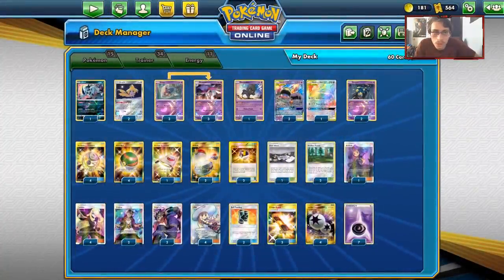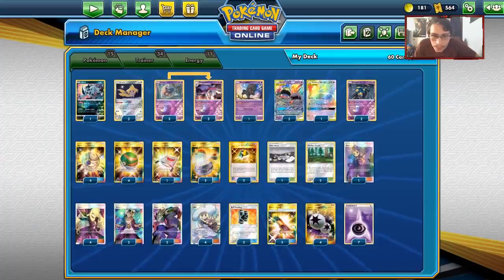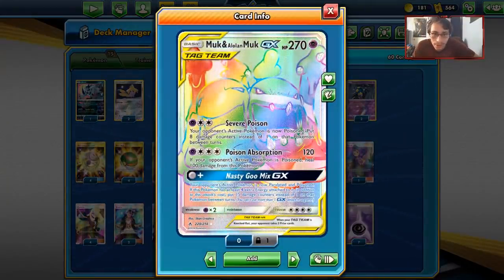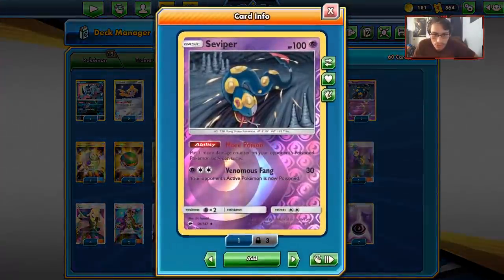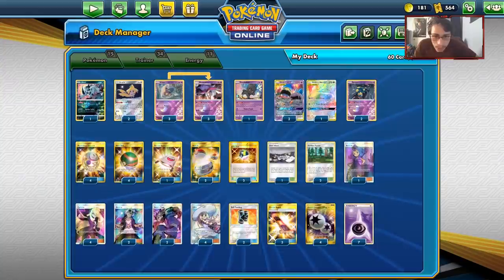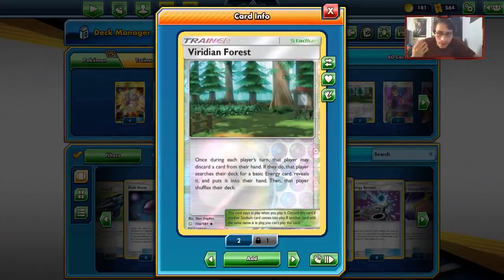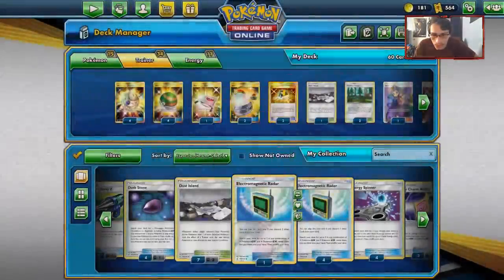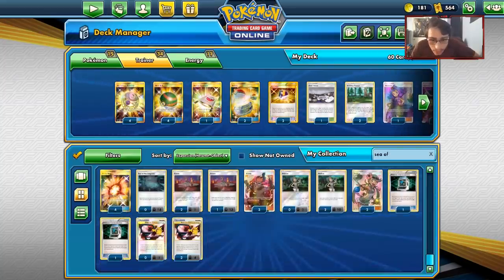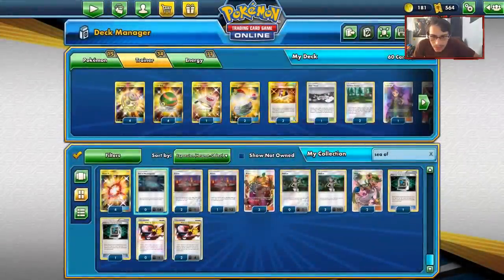For trainers: four Nest Balls, four Pokegear, two Ultra Balls to get our Pokemon out, one Rescue Stretcher to get Pokemon back, and two Switches since Muk has four retreat cost, Malamar has two, Seviper has two. On stadiums, I considered three different options. The main one is Viridian Forest - it's just too good in this deck. There's also Sea of Nothingness, which removes special conditions when a Pokemon evolves, but we're in a big Tag Team basic meta right now so it kind of doesn't work.